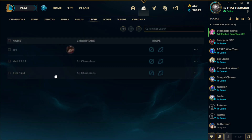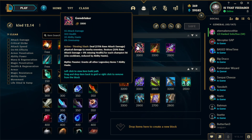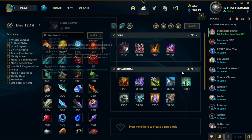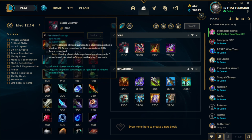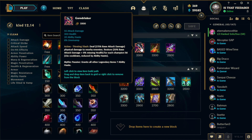Going into the items, I've been running Cleaver rush first item and then going into Goredriver. These are my core two items. I've been running Cleaver rush for a while and it's felt really good because it gives really good base stats: 45 AD, 350 health, 30 haste, and on top of that the armor pen — so it just gives you the most burst and damage output possible in a first item.